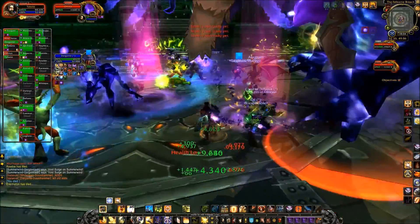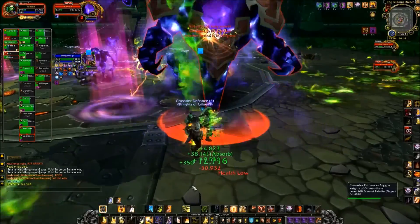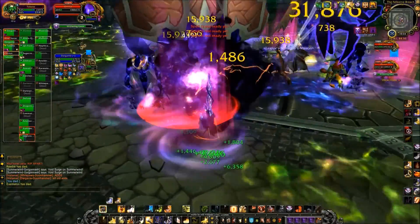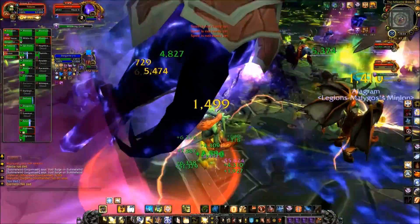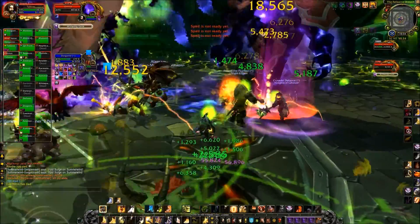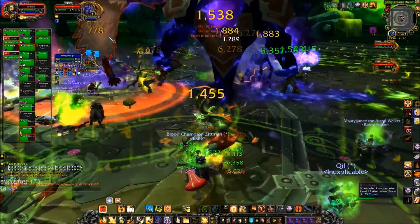The DPS can also deal with all these adds — the little imps and any sort of void minions that pop up. That's a DPS top priority: get those little bastards down as much as possible. The second priority is to kill the mini-boss that pops up during phases one and two.